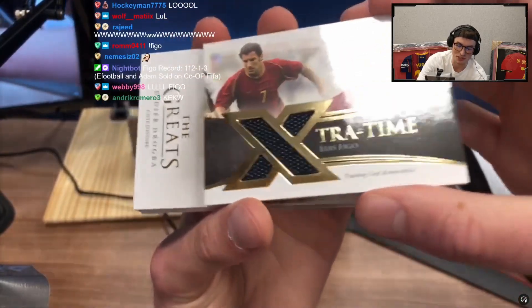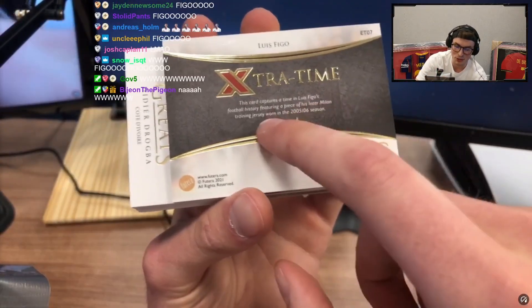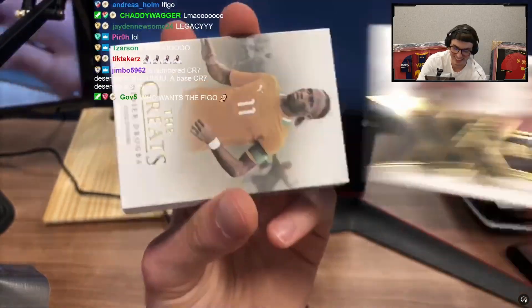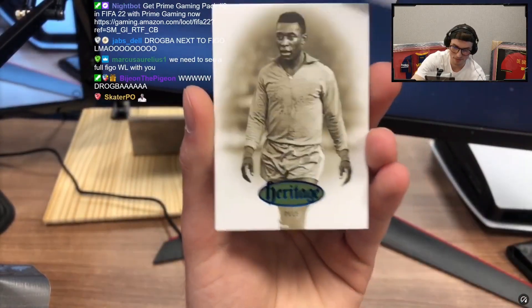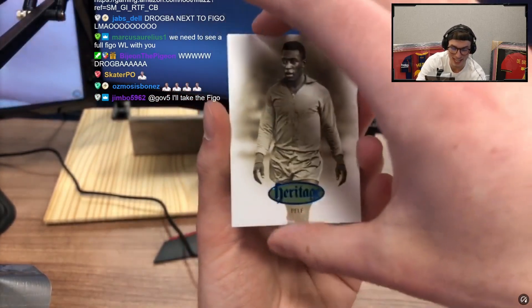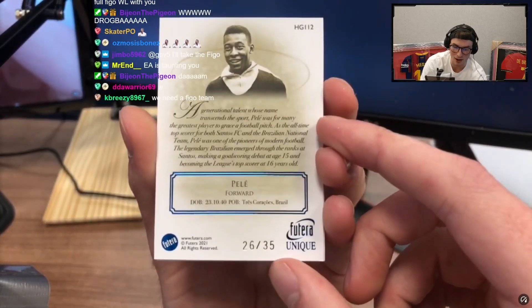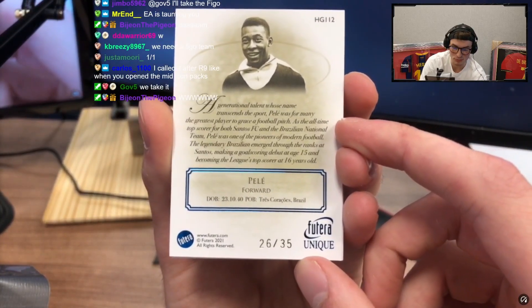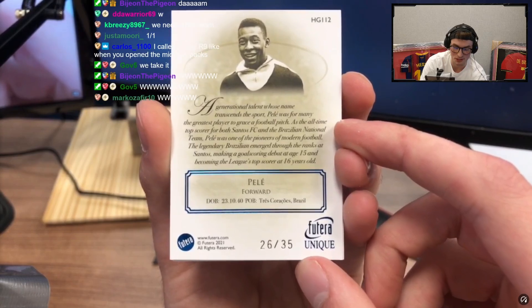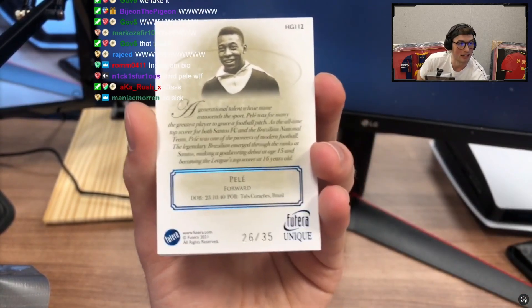Training used! Oh my god, they've given me training used — 8 out of 29! Interview on training jersey. Heritage Pele — this is going to be numbered, this is going to be our second Pele of the day. Out of 35. Look at the photo on the back man. Generational talent whose name transcends the sport. This is a crazy card — the other one is out of 20 but this one actually looks cooler, I like the back a lot bro.